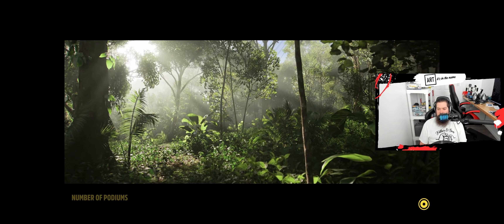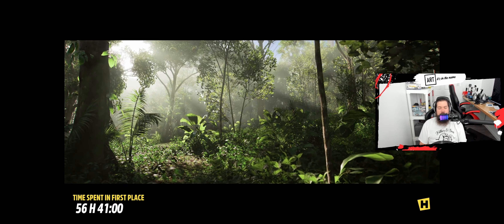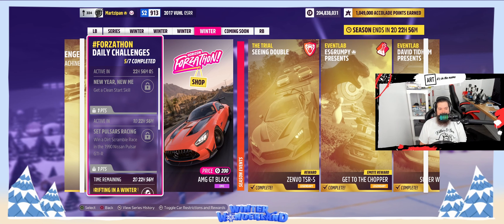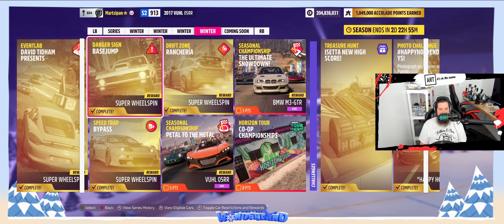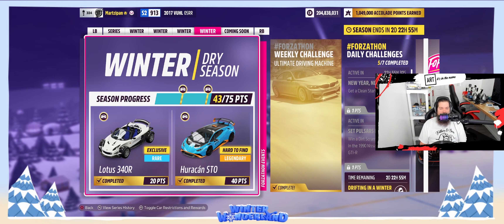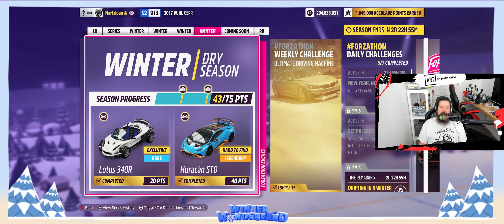We're going to have two more coming up — one for each of the days left in the festival playlist — and then we're going to be moving on to a brand new series: Community Choice. Happy New Year complete! So tomorrow we're going to need 'New Year, New Me' — get a clean start skill, pretty easy — and 'Set Pulsars Racing,' win a dirt scramble race. We also have the Eliminator. If you need the VUL and you don't have it, here it is. Thank you guys so much for watching, and I'll see you guys tomorrow in the next one.